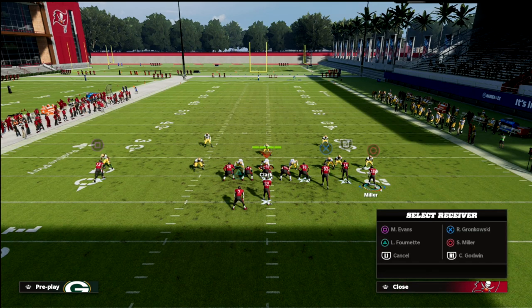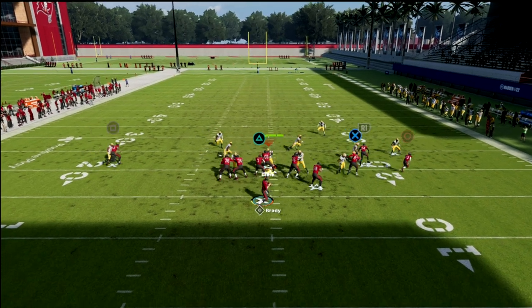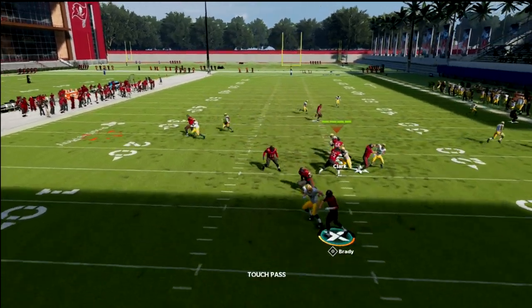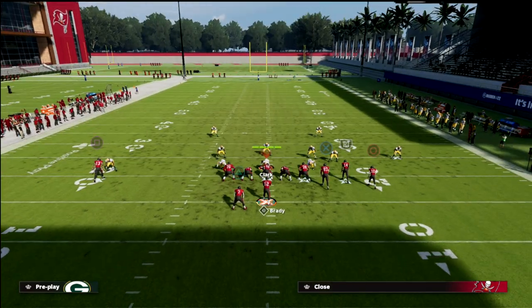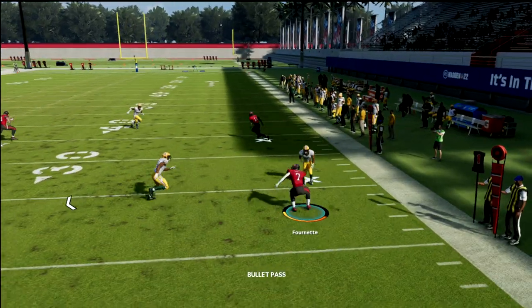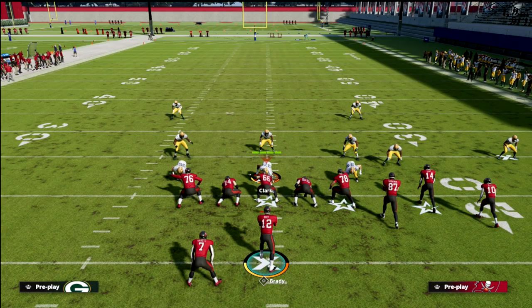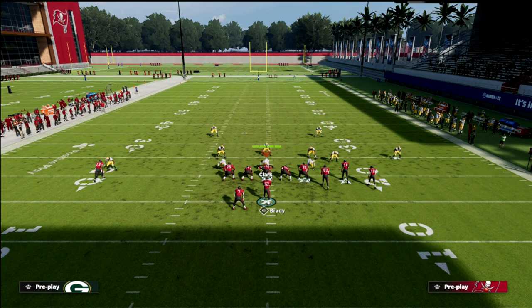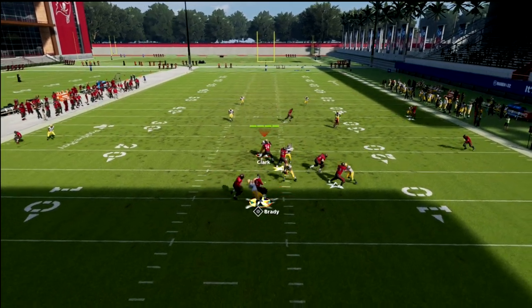If they blitz you, that setup is still good because you still have high-lows on both sides of the field. Just come out, match protect, put the running back on out, put Miller on a flat, and snap the ball. There's a lot more you can do — double drags work great, dragging the tight end and the back. Another favorite of mine is max protect with drags instead of flats, and those little drags are really underrated.